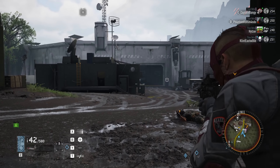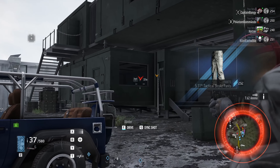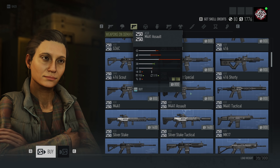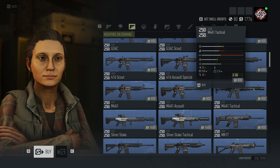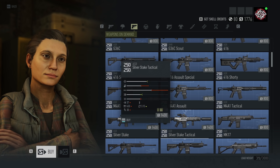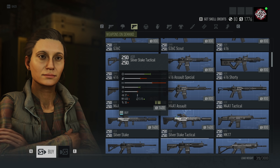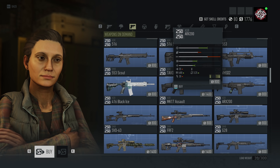I just wanted to run you quickly through which weapons are going to be available to you if you didn't do any of the faction missions at all. We've got the AK-74 Assault and the AK-74 Scout, which looks interesting — we'll give them both a go. We've got the M4A1 Assault and the M4A1 Tactical, which has an integrated suppressor on it, which looks very interesting. And the Silver Stake, which was on Act Two of the battle rewards. We've already played with the Silver Stake Tactical — that was the weapon you get from Walker when you kill him — but this one I'm guessing might be full auto or something different.